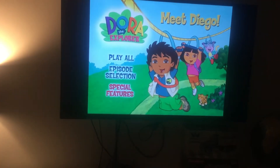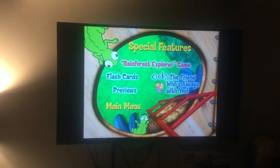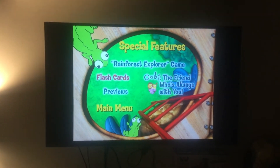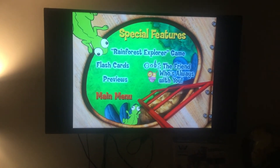And lastly, we have Special Features. Special Features are Rainforest Explorer game, Flashcards, and Obi the Friend is Always With You — that's also on Blue's Clues kid's cool DVD if you guys go check that out. Then we have some Previews. And that's it.